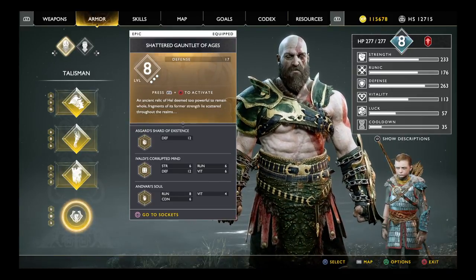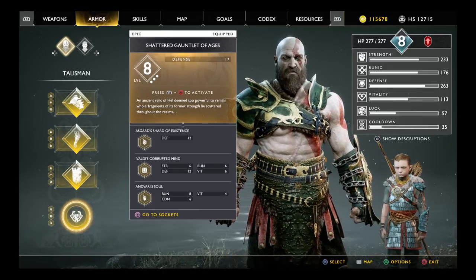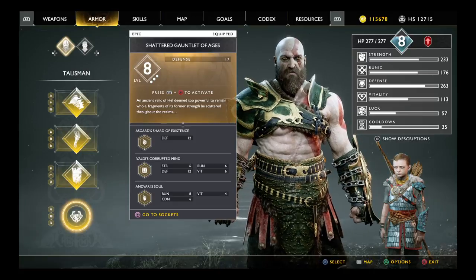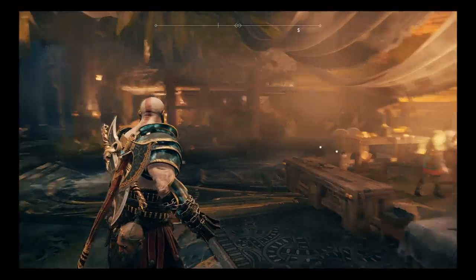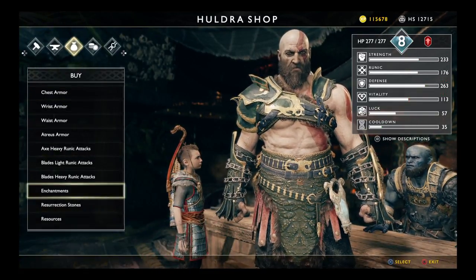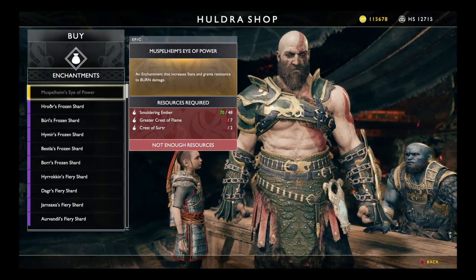There's also the Eye of the Outer Realm, which is the Space Stone — that one is a bit hard to get right now. It's found at the end of the Escape from Helheim mission, inside Odin's secret chamber, and I'm having trouble getting back into that area. On top of that, there's Muspelheim's Eye of Power, which is the Power Stone — you can actually just buy that one from the dwarves under enchantments.